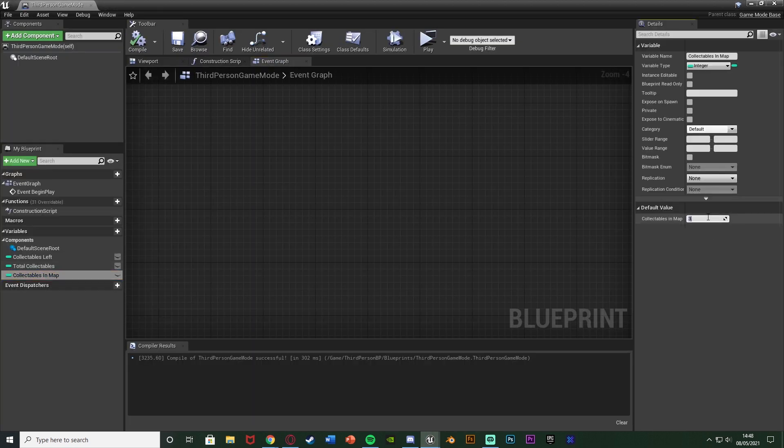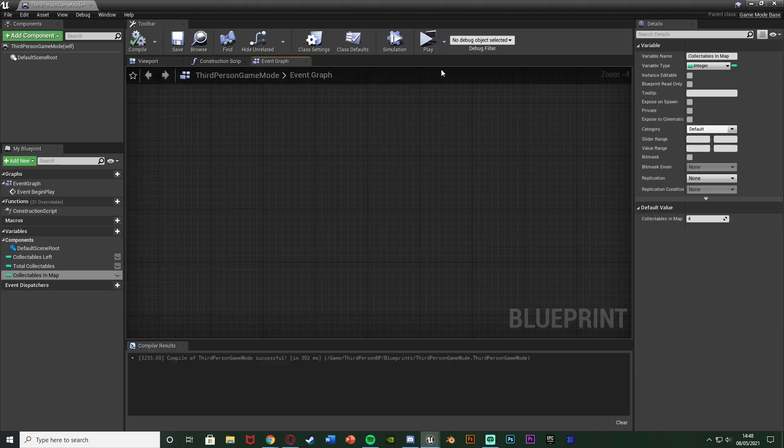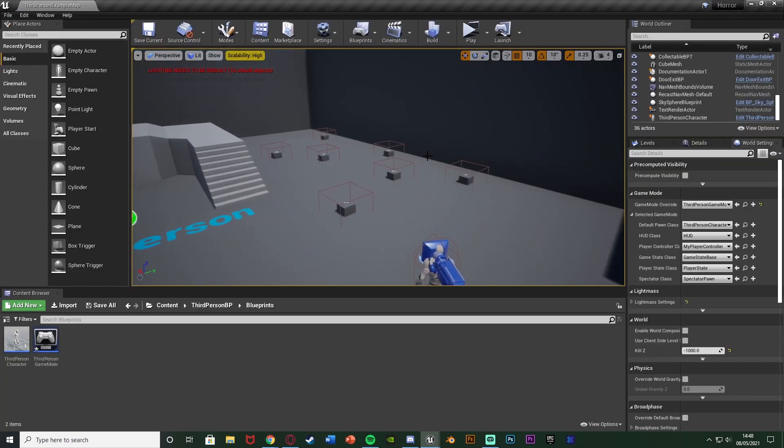I'm going to set it now to be four spawn in. So I've now hit play, four of them will spawn in instead. Again, all being in different random locations each time, depending on what we have here. So it will be in one of these locations. So again, this is what we're making today.